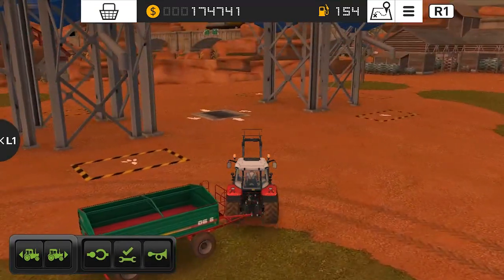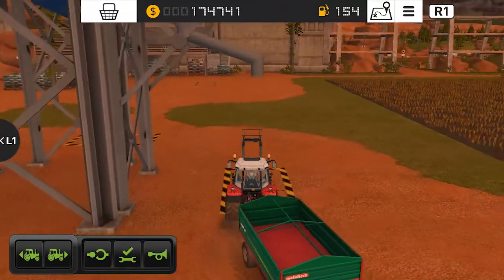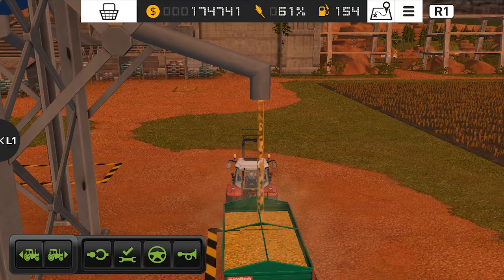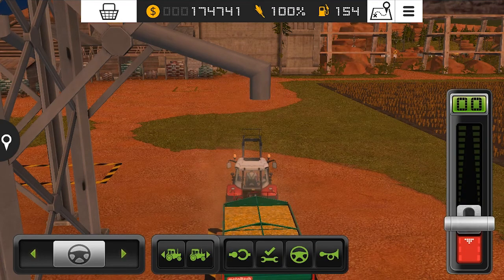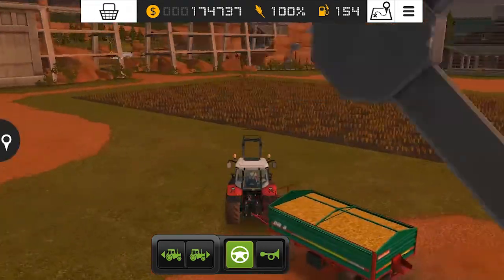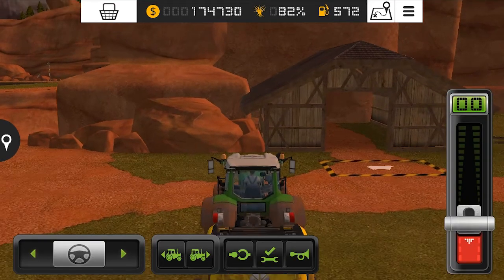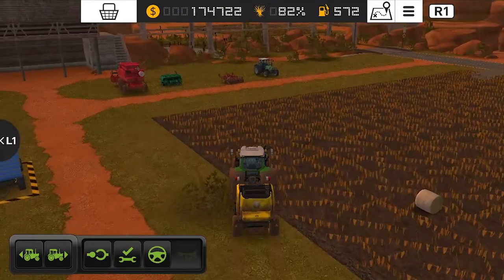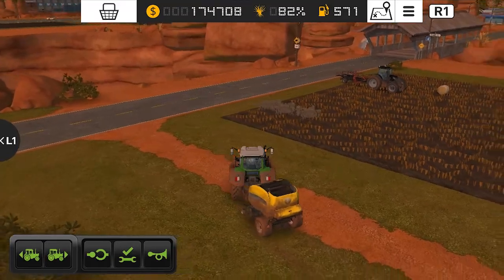Meanwhile, we can feed our pigs. I'm going to give them this corn which I have harvested. This trailer is full, so I will use a helper and the delivery system. In this field we have made some bales for our pigs.